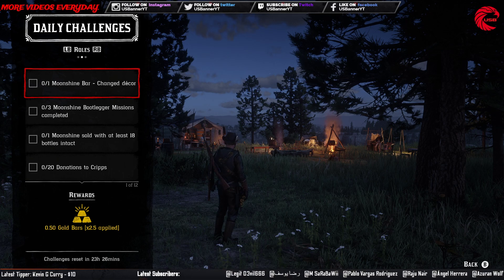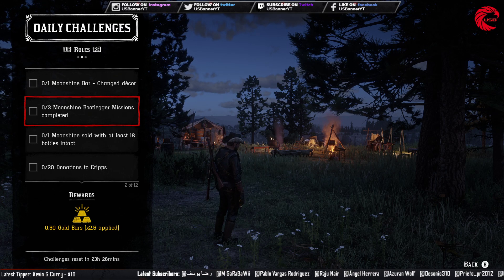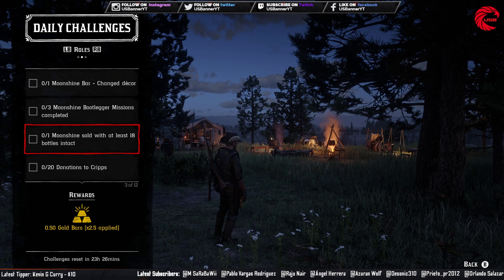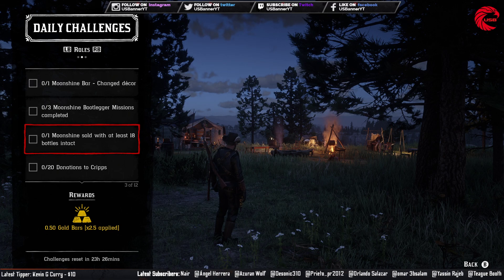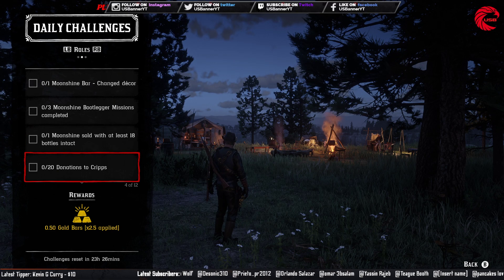For the role challenges: moonshine bar decor change — go to Maggie and change any bar decor, you can just change a picture in the bar. Then complete three bootlegger missions, and moonshine sold with at least 18 bottles intact — do a moonshine delivery mission and deliver the wagon with a minimum of 18 bottles intact.